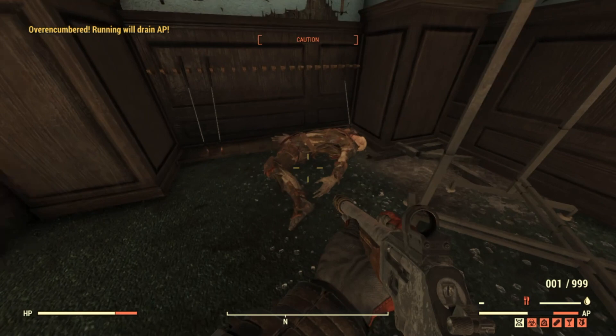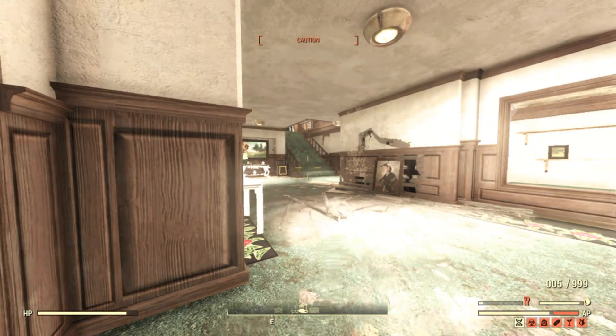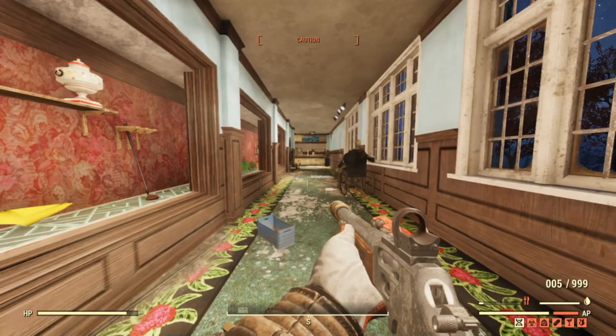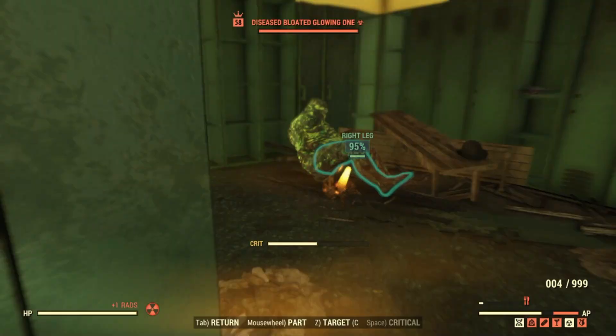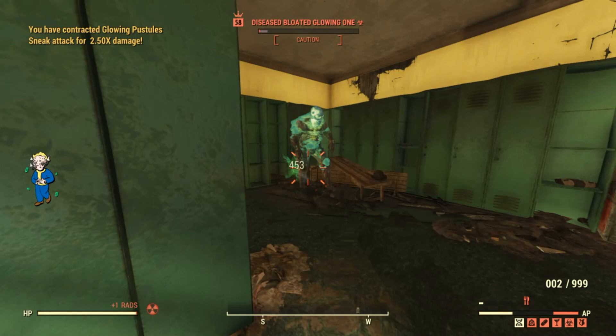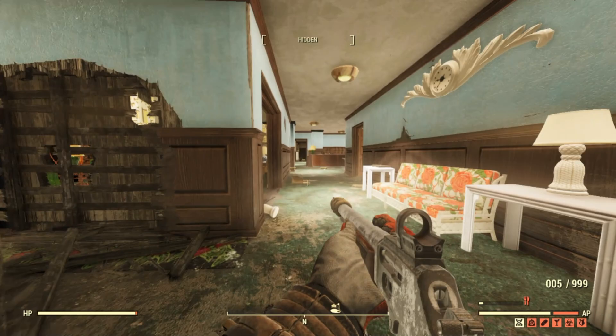Something to consider with automatic weapons: the higher fire rate burns through your AP quickly. We're also over-encumbered in this playthrough, so movement burns AP too. With automatics, every shot that misses still costs AP, and the damage output per shot is typically less than semi-automatic. At the moment we're going for leg shots for a higher hit chance, building up the critical hit meter to use on a headshot later. Yellow highlighted areas aren't considered critical hits.